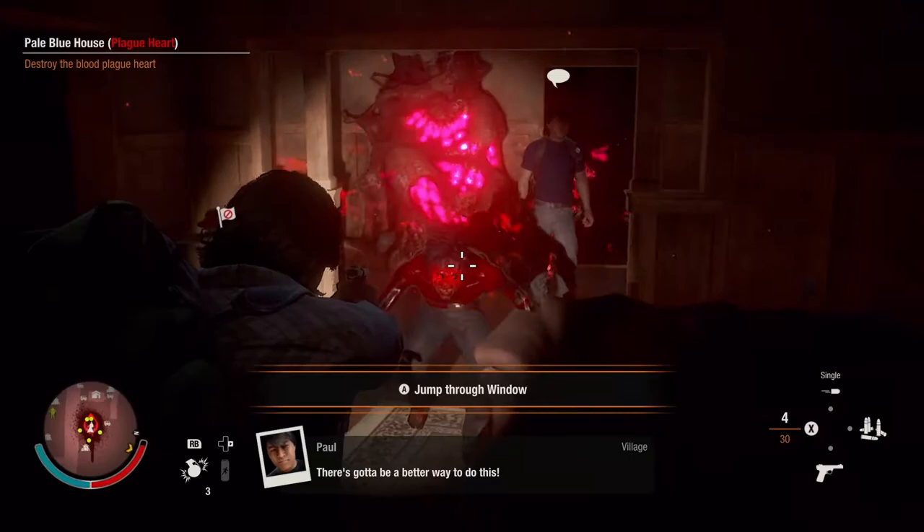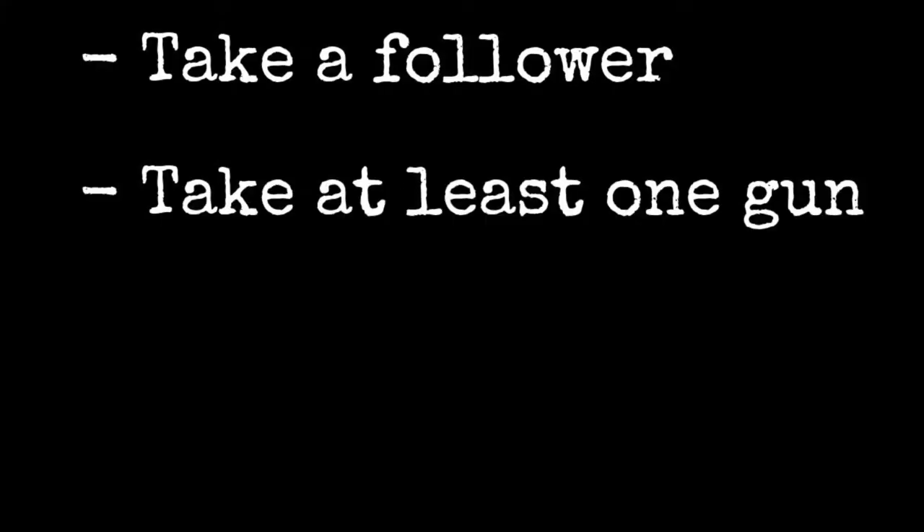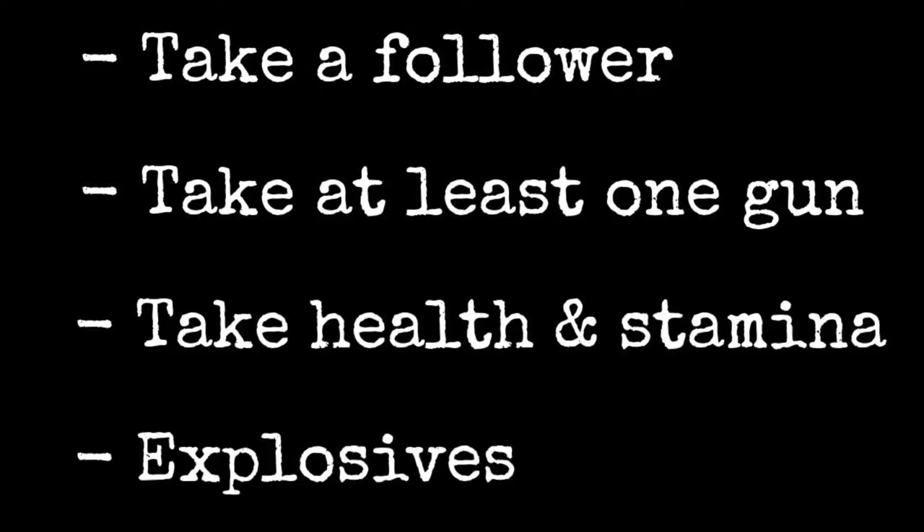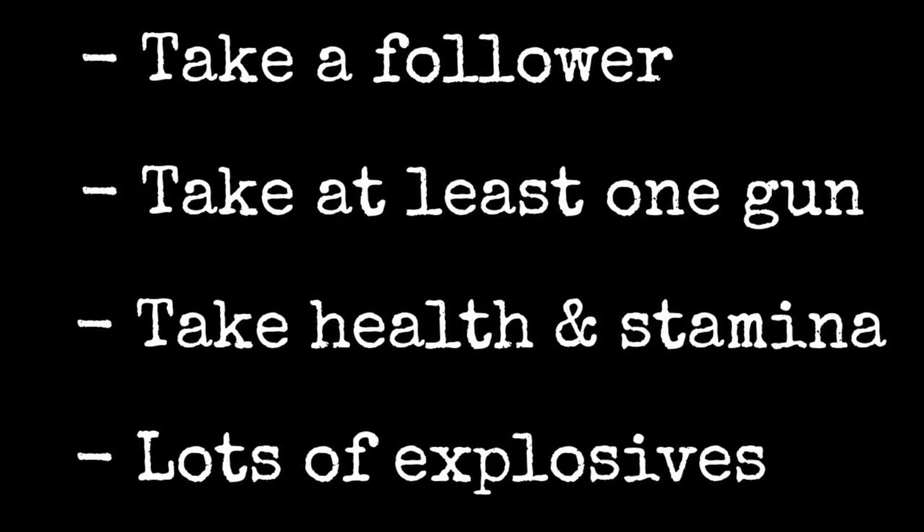When attacking a Blood Heart, always take a follower, take at least one gun, take health and stamina buffs, and take explosives — lots of explosives. You're only supposed to blow the bloody doors off.